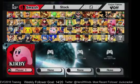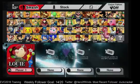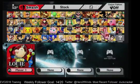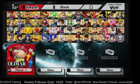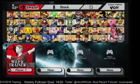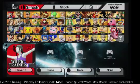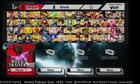On Olimar, there are four new costumes for Louie. The announcer actually says Louie for the first three, but says Alf on the last one for some reason. On Wii Fit Trainer, we have eight new colors starting with purple, orange, a lighter purple, a pink, a gray, a black, and then a Dark Skinned Wii Fit Trainer.